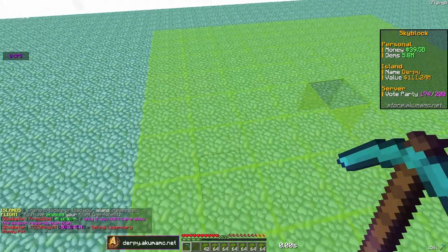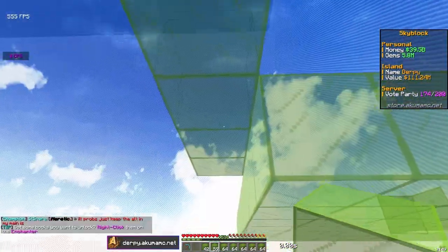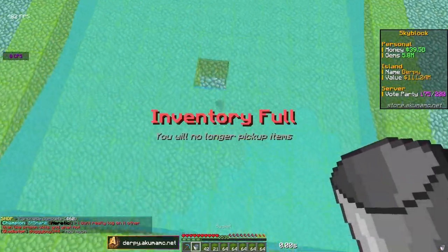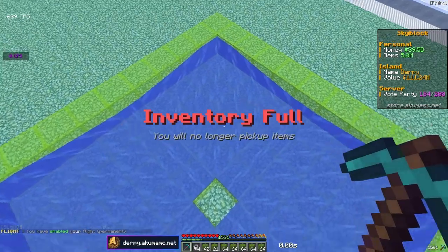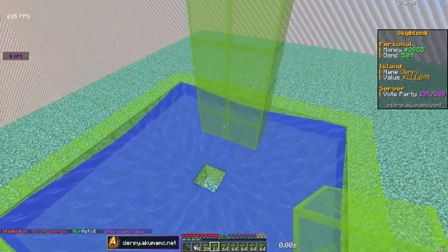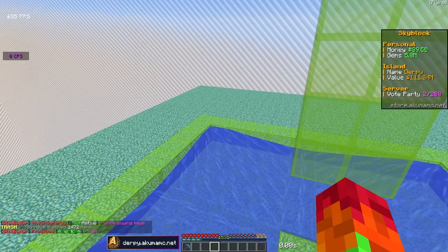After you have those four blocks around it done, build a barrier around it making sure there are no gaps, then buy some water and place it on each side so it can flow all the way into the middle. After you get all this done, build up — the first stack is going to be right here — then place 12 blocks like this. You're going to need 12 stacks of spawners; I'll show you which spawners to get.